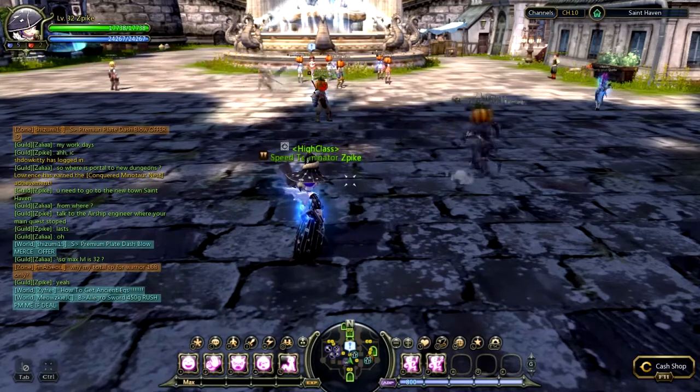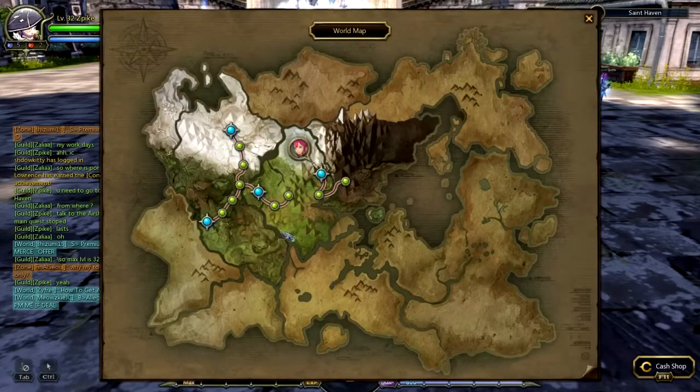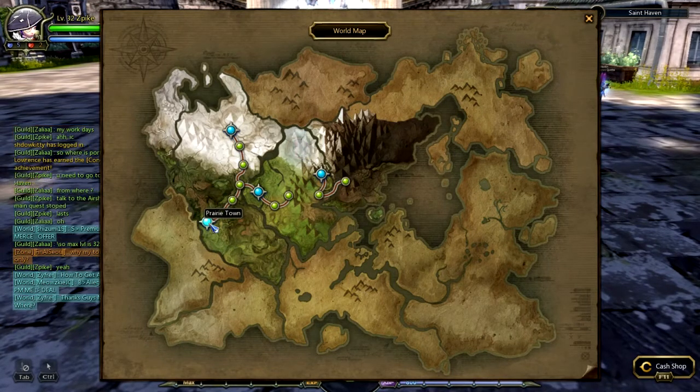To start off, click M to open your map. When you start off you are either going to start in Priority Town — that's for archers and warriors — or in Mana Ridge, where mages and clerics will spawn.